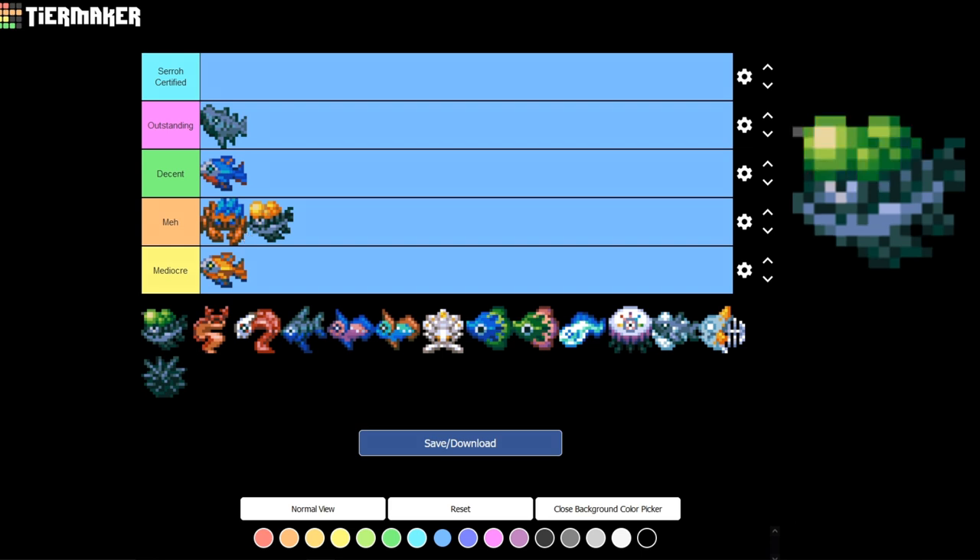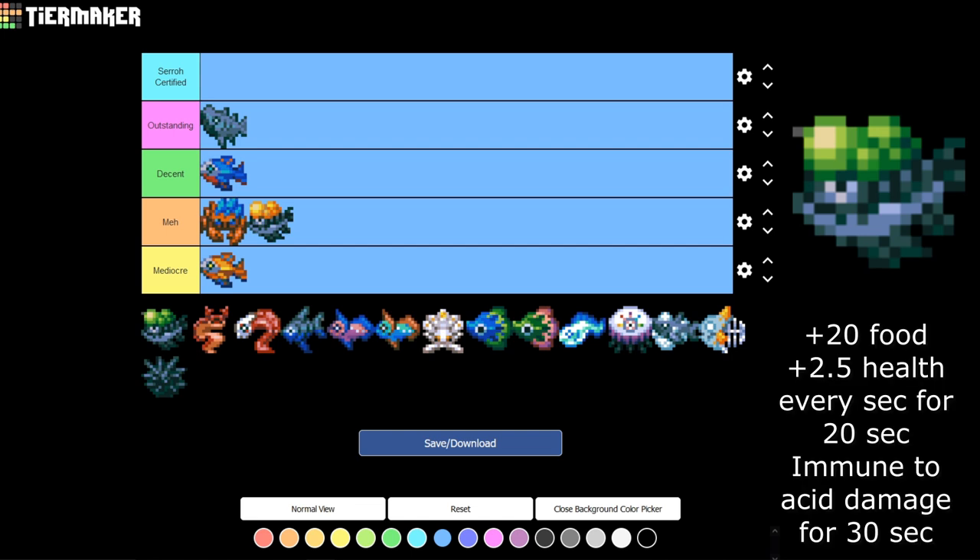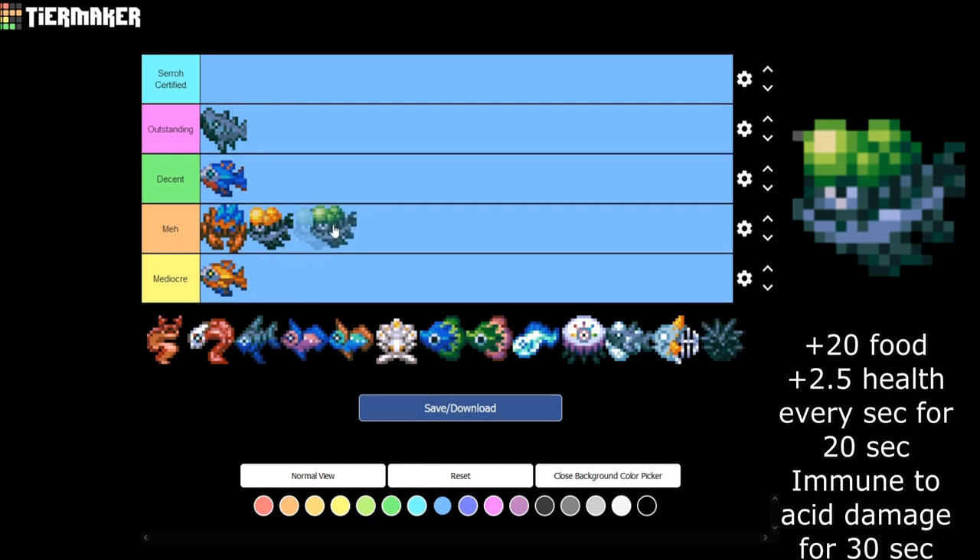The Green Blister Head is pretty similar — it gives immunity to acid damage for 30 seconds. It might be okay for the Hive Mother, but you can currently cheese the Hive Mother and dodge a lot of her attacks. So I don't think it's really worth going out of your way for it either.